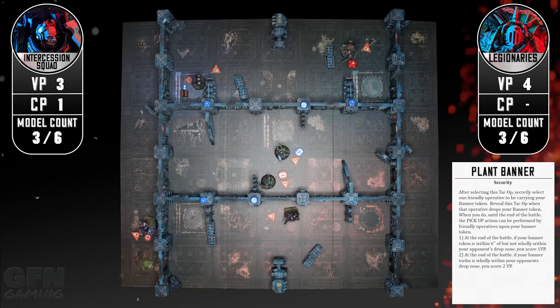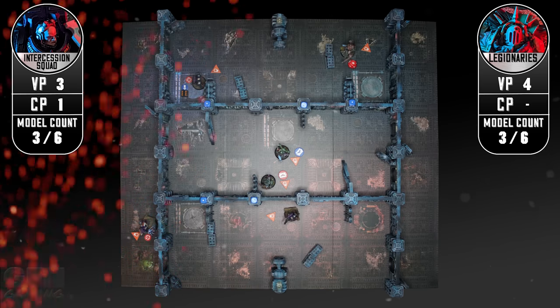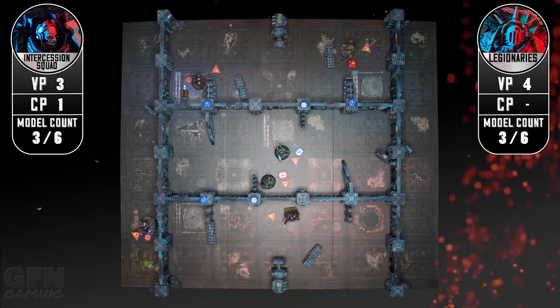I've had to reveal plant banner which is now being held by my heavy gunner. I think at this point central control might win me the game but it all hinges on me killing the intercessor in the top section - if my opponent holds two sectors at the end of the game they could still win. Let's get into turn three.